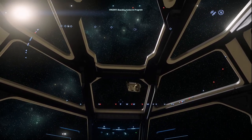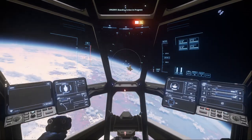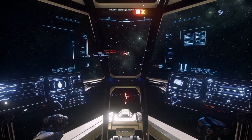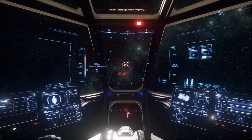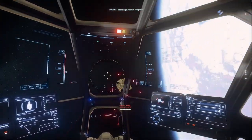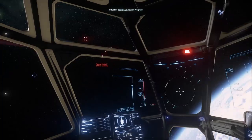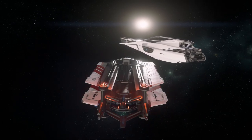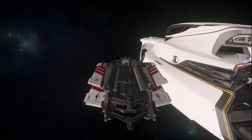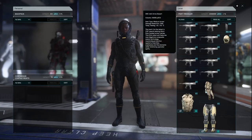Taking the mission will direct you to the emergency beacon in the planet's orbit, and on approach there's a 50-50 chance there will be two pirate ships ready to pounce. If you're not in the most combat-capable vessel, you can fly away from the mission area with the pirates on your tail, leading them away. Once you're over 20km from the 890, you can quantum back to the beacon marker, leaving the befuddled AI behind. Once free and clear, approach the ship and park up near one of the docking collars located on the sides near the rear of the yacht.